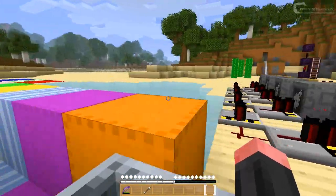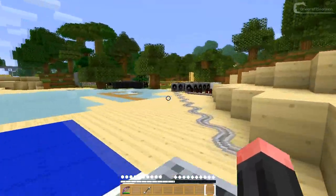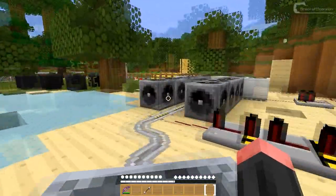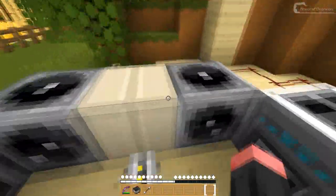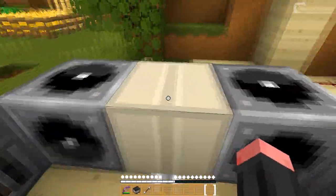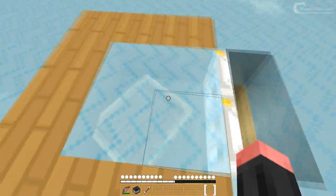Here are the pistons, the wools, and over there some of the note blocks. This is a redstone lamp by the way, and it looks pretty cool.